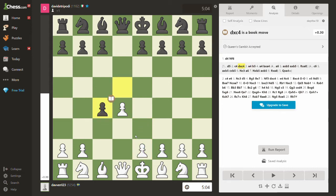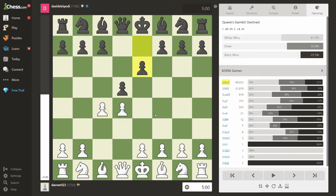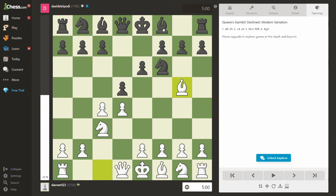The purpose of this video is to explain what the Queen's Gambit is. There are two types: Queen's Gambit Accepted, where you accept the gambit — you take the gambited pawn — and Queen's Gambit Declined, where you don't accept the gambit. A lot of Grandmasters play the Queen's Gambit Declined; it's a very popular and good opening.